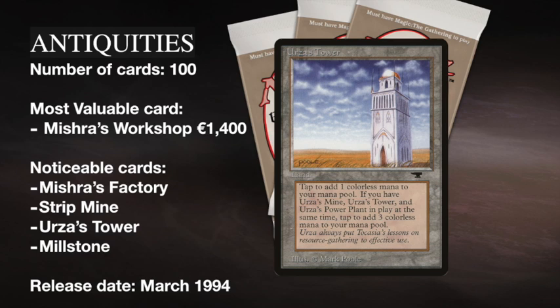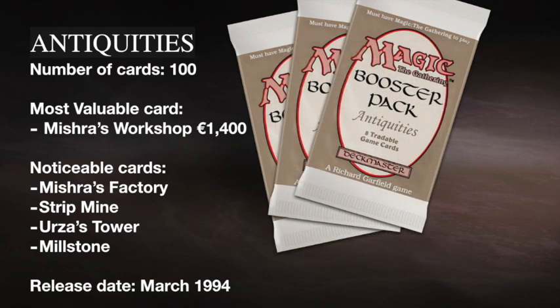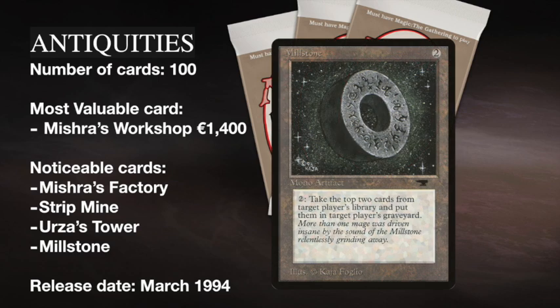There's another card I want to mention — and it's actually not the Candelabra of Tawnos, which maybe also deserves a mention. But I want to focus on Millstone for a moment. This is actually the first card that gave players the possibility to mill. Milling is a term we use all the time now, meaning I'm going to mill you — or today maybe you want to mill yourself with all the reanimator tactics in modern magic. Milling means you take cards from somebody's deck and put them in the graveyard.